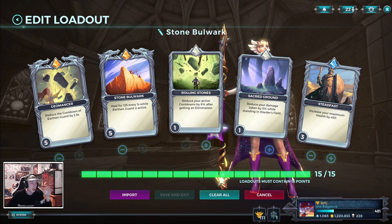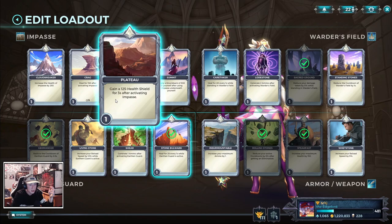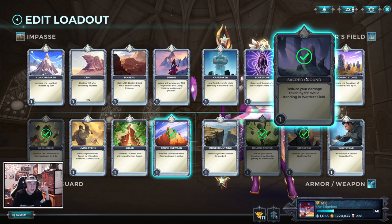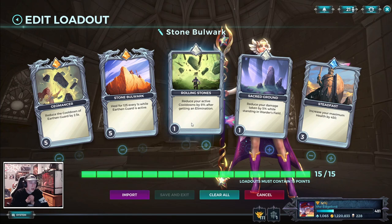Geomancer is on 5. This is practically a must with the build. It just reduces the cooldown of Earth and Guard by 2.5 seconds, which procs your Mother's Grace more. Stone Bulwark gives an extra 125 health every 1 second. I see some people not liking this. It loses to Cauterize, but I like it more than playing Sacred Ground on 5. The problem with Sacred Ground is you shoot the flower and you lose it, so it loses to Wrecker pretty hard. I like Stone Bulwark — I think it keeps you alive a little bit longer.